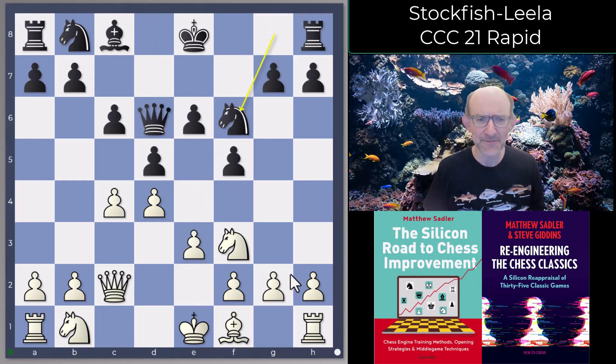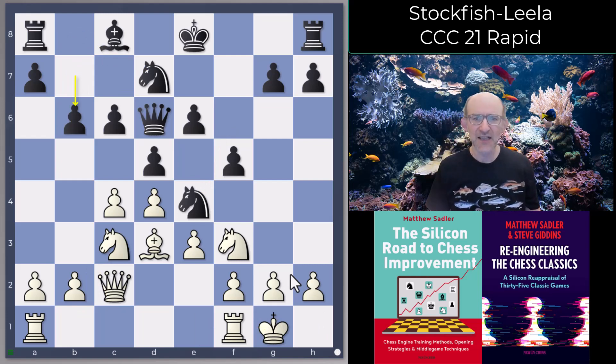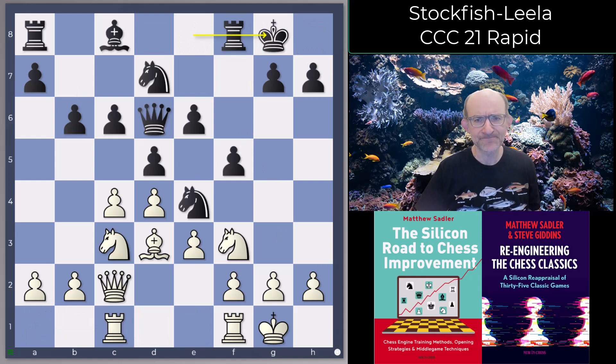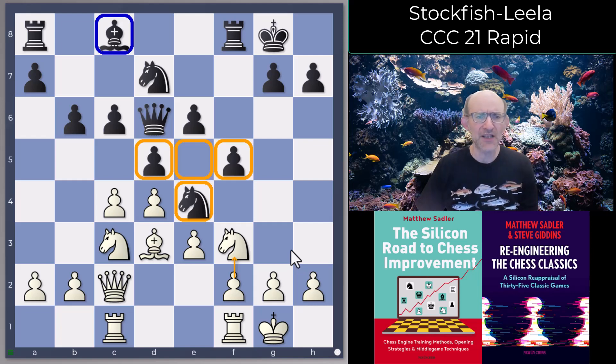Bishop takes d6. Actually e3 is also quite interesting because after Bf4, e takes f4, the e-file is opened against this backward pawn on e6, and if black ever tries to blockade the e-file we could just move a knight from f3 and play f3 to kick it away. So it's quite a well-known idea. But Bd6 is decent. Then: takes e3, Nf6, Bd3, Ne4, Nc3, Nd7, castles, b6. I think we're getting towards the end of the chess.com book here. White plays Rac1 and then castles.